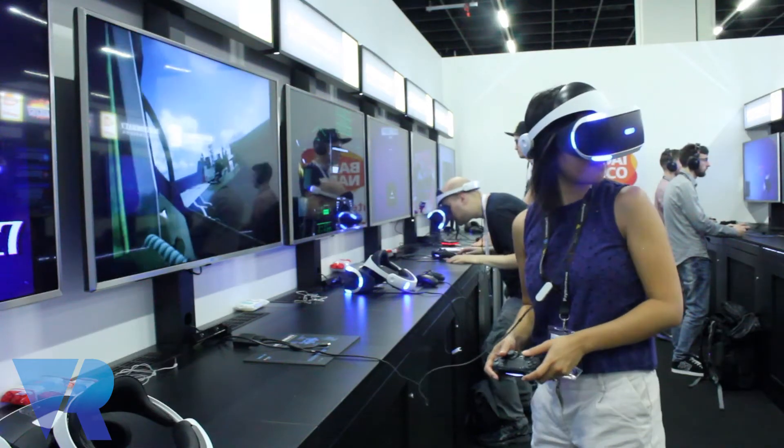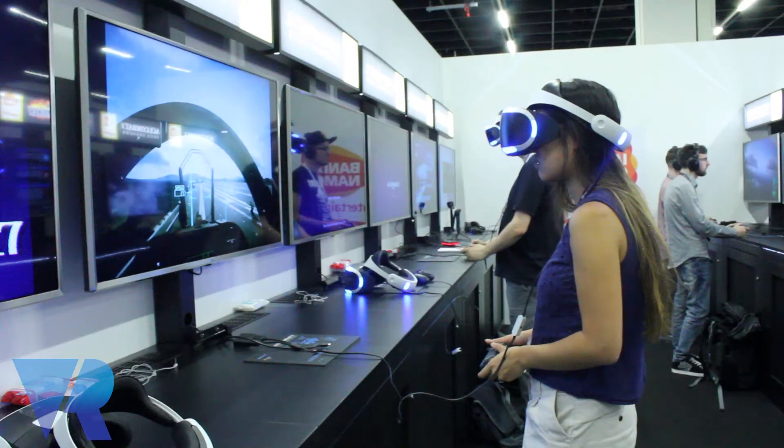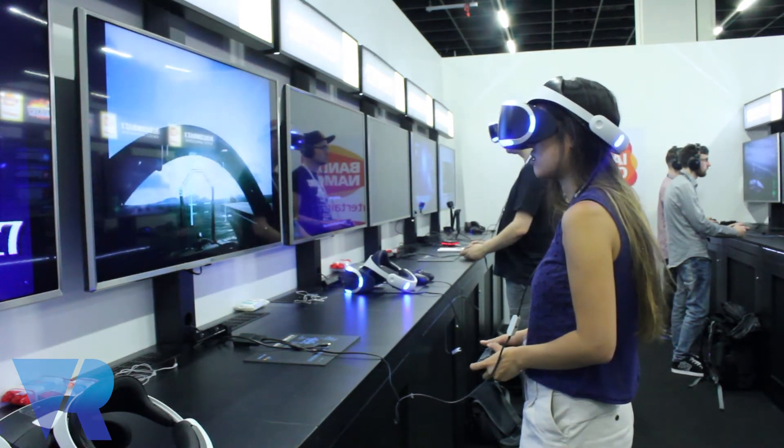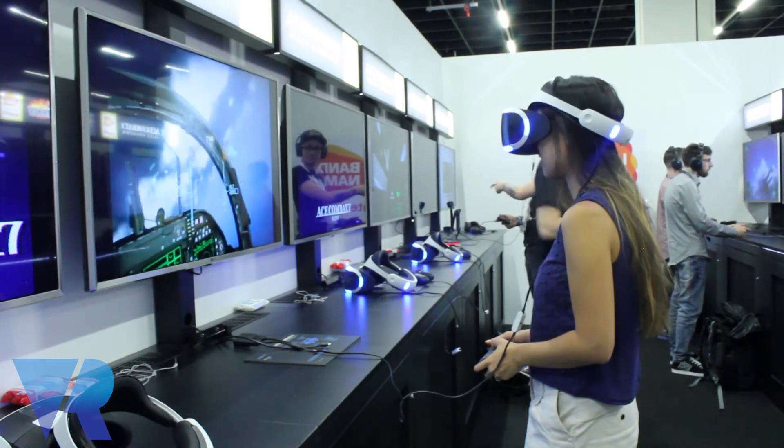When I played this at Gamescom, you start off on an aircraft carrier in a jet fighter and slowly take off, and suddenly you are immediately in a dogfight — you've got allies around you, and you have to move your head with the PlayStation VR using a controller to lock onto enemies and destroy them. It seems like Ace Combat 7 is not fully playable in virtual reality — it is just the part where you're fighting enemies in the sky. You can choose to play it in VR, but it's not the whole game, so there's no story in VR.